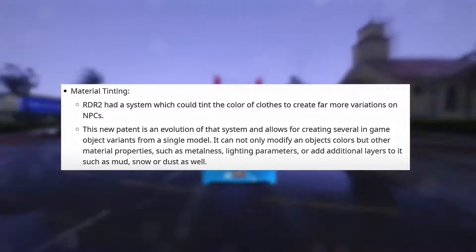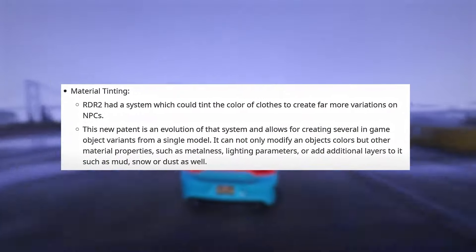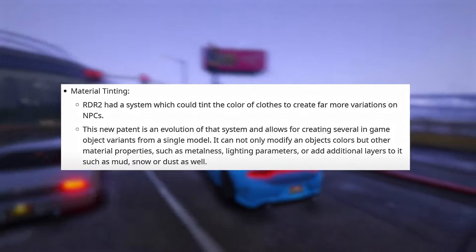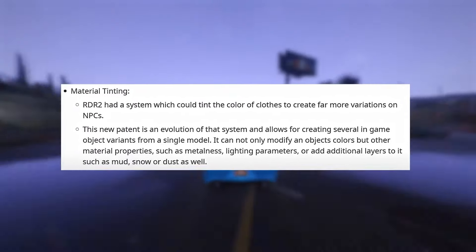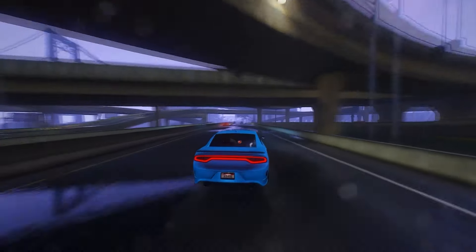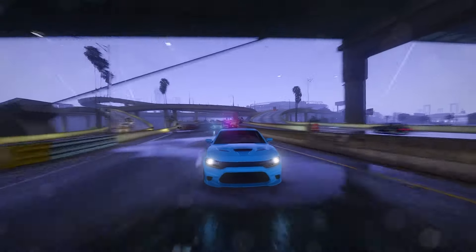To combat this, Rockstar is introducing material tinting. RDR2 had a system that could tint the color of clothes to create far more variations on NPCs. This new patent is an evolution of that system and allows for creating several in-game object variants from a single model. It can not only modify an object's colors, but other material properties such as metalness and lighting parameters, or add additional layers to it such as mud, snow, or dust as well. Envision the extent of customization that awaits in this game. It's evident that Rockstar has elevated numerous systems from Red Dead Redemption 2.